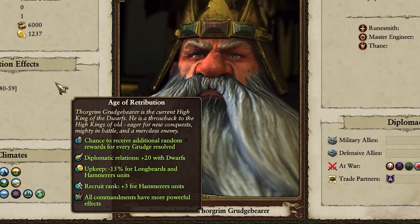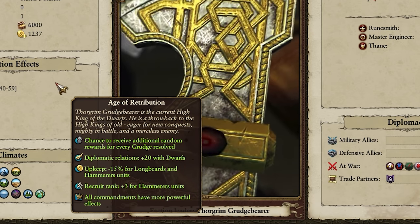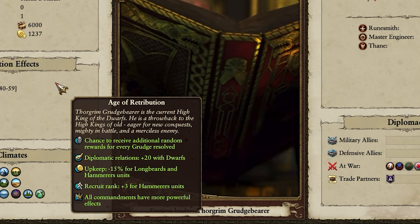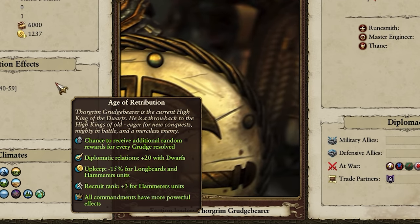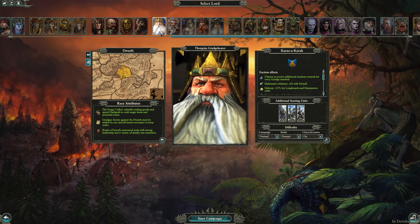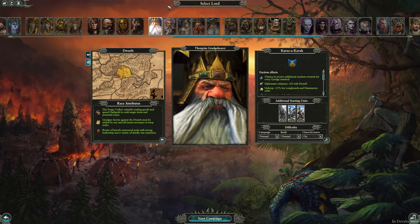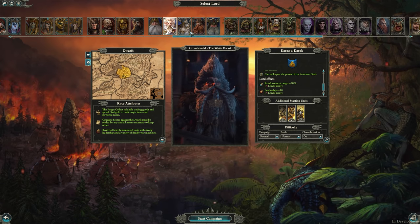Thorgrim has also had his faction effects slightly changed. He now has a chance to receive random rewards for every grudge settled, plus 20 relations with Dwarves, minus 15% upkeep for Longbeards and Hammerers, plus three recruit rank for Hammerers, and all his commandments are more powerful than normal. Unfortunately there is no new faction for Grombrindale, which is a bit of a shame, but we're already getting a lot in this DLC update so we can't complain too much. None of the other Dwarf Overlords have really been changed outside of the shared mechanic updates.